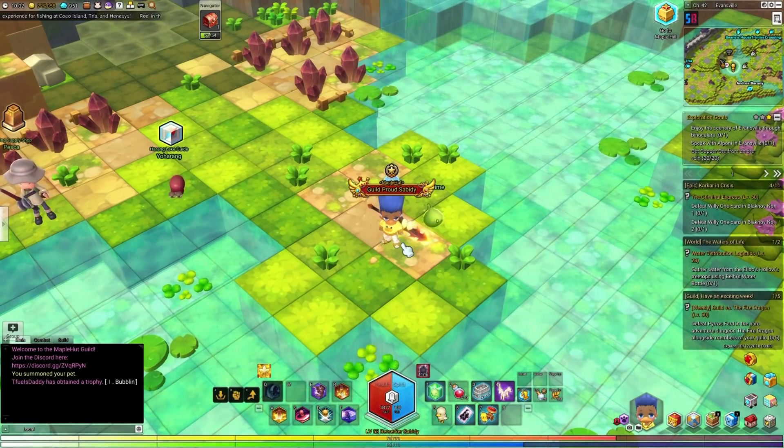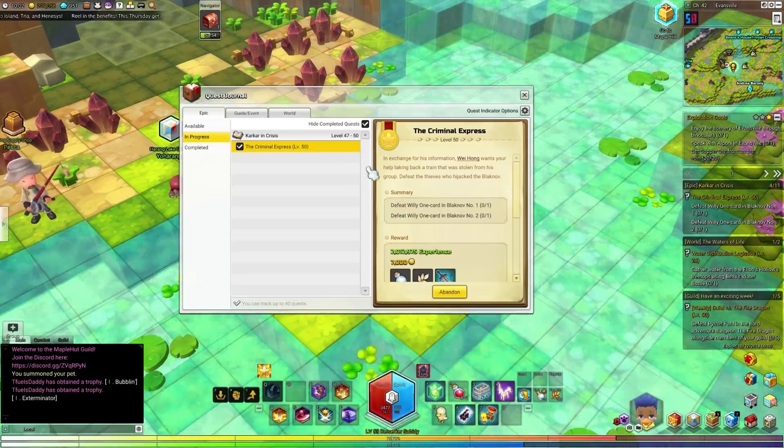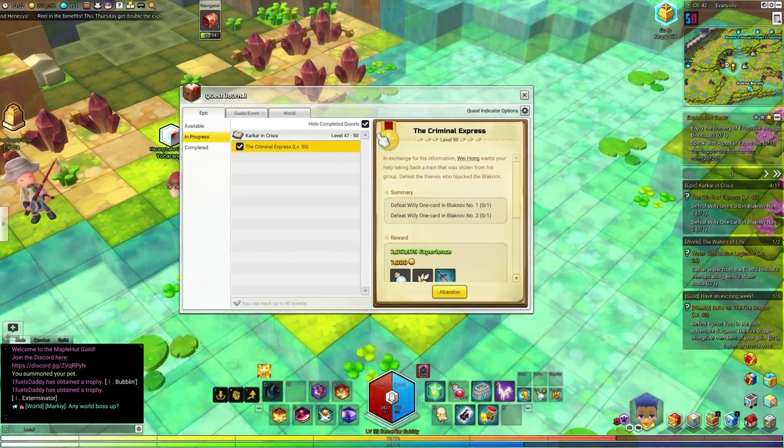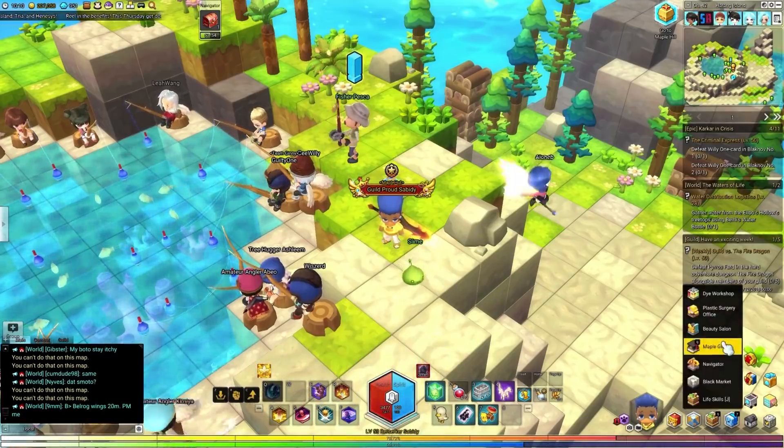I'm on my main here and if I hit L it's going to open up my quest journal. You can see that I have my level 50 quest here, and this took me all the way from level 1 through 50 — and this was the quickest. Next we have fishing.